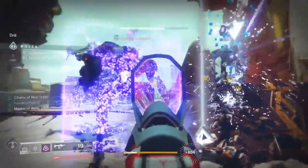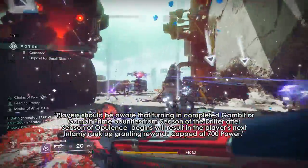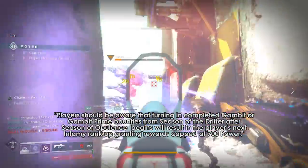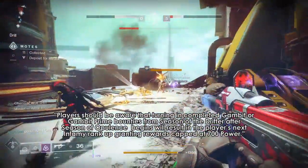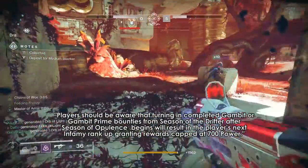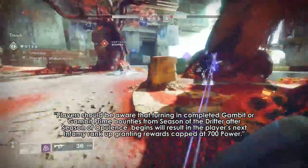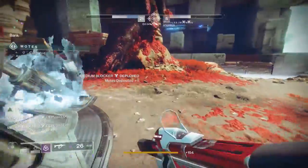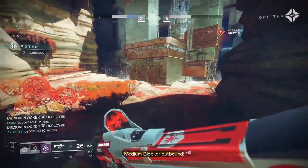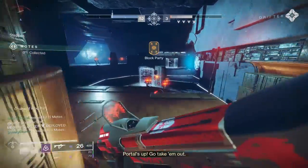For you world-first raiders out there: players should be aware that turning in completed Gambit or Gambit Prime bounties from Season of the Drifter after Season of Opulence begins will result in the player's next infamy rank granting rewards capped at 700 power. When asked for clarity on whether other similar systems like clan bounties or Petra bounties would work the same way, the clarity given was... not very clear.